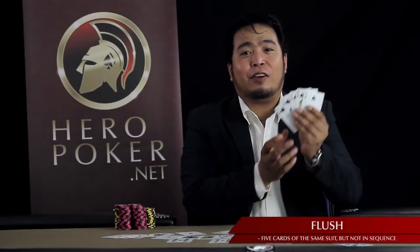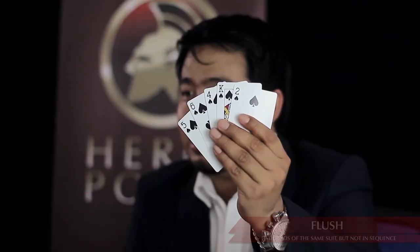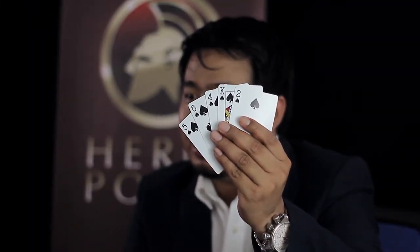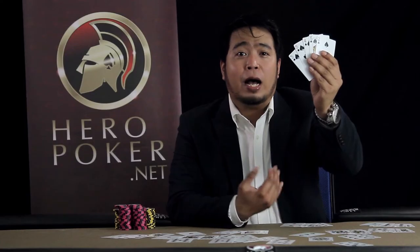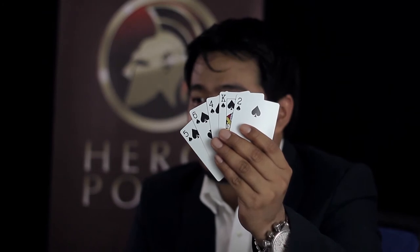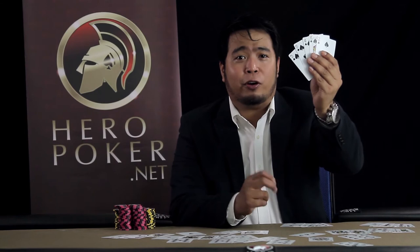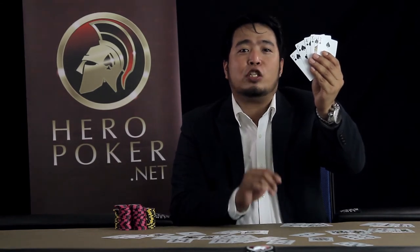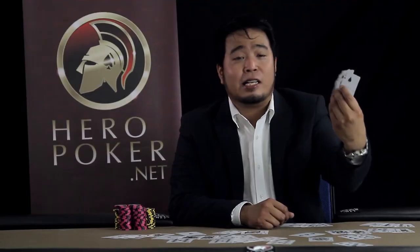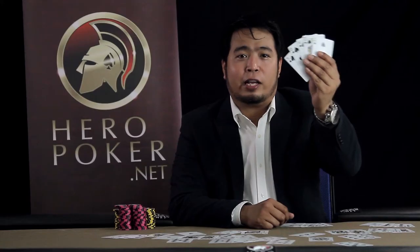Flush is five cards with the same suit. In this case, this is a five card hand with all spades — this is a flush. How high it is, it's called a king high flush. It doesn't matter whether you have a heart, spade, diamond, or club for your flush. What you're going to count is the highest card in the hand. In this case it's the king, so this is a king high flush. This is your next poker hand ranking.